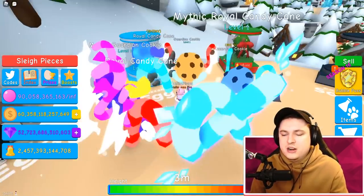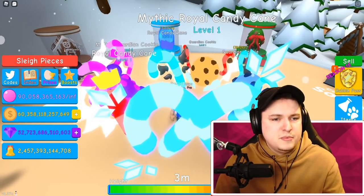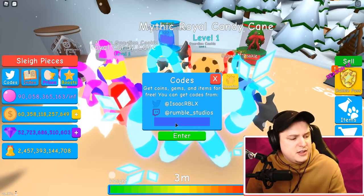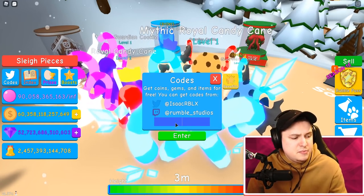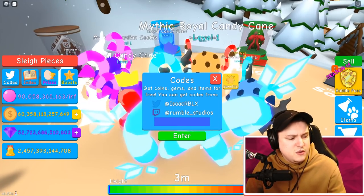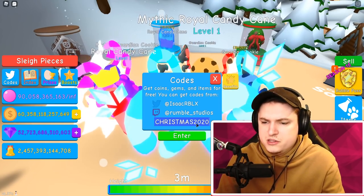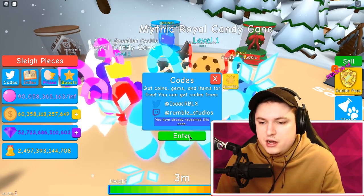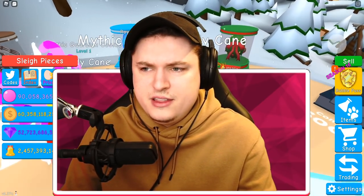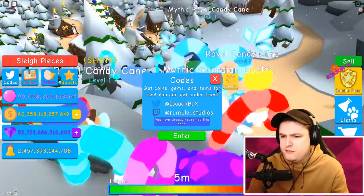Before we go into the next egg, let's do a few codes. The last video had a code called Christmas 2020 which gave three hours of two times touching speed, but now the same code gives two hours of two times luck. I'm going to see if anything has changed. Typing in Christmas 2020 — it says 'already redeemed this code.' Very interesting that they took the same code and it now does two different things. Let me know in the comments what it gives if you haven't claimed it yet.